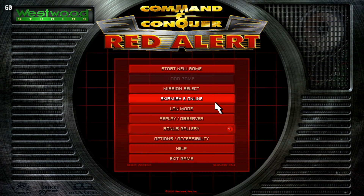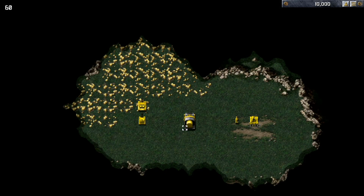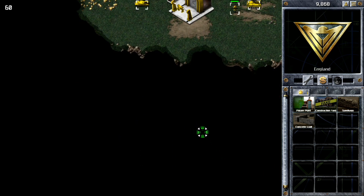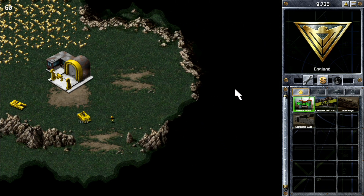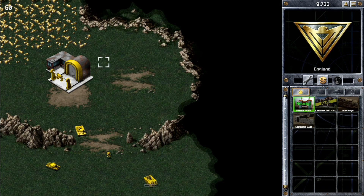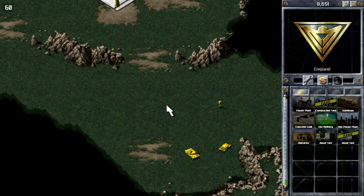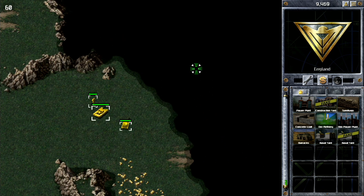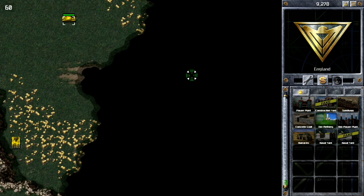But with that out of the way, let's go ahead and get into some gameplay. [In-game audio: Yes sir. Affirmative. New construction. Options. Building. Reporting. Affirmative. Construction complete. New construction. Options. Building. Acknowledged. Affirmative. At once.]